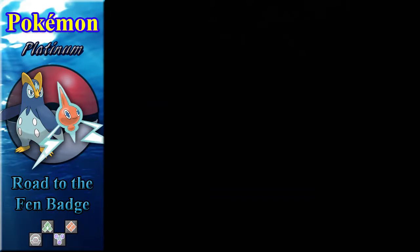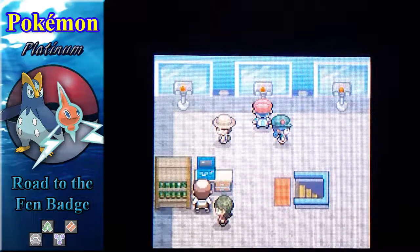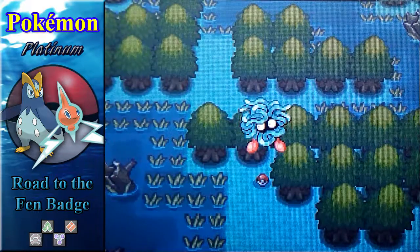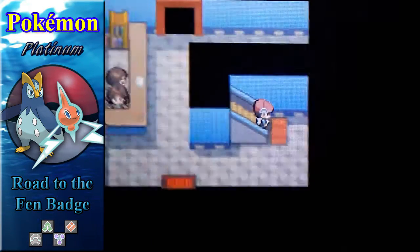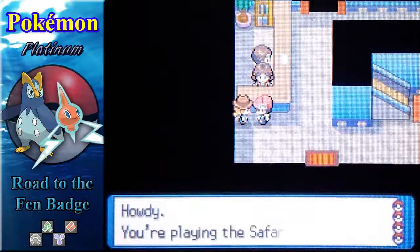Looking through the binoculars costs 100 Poke Dollars. I can see Tangela, Quagsire, another Quagsire, and Skaroopie — ooh, that's a good one, I'll go over that in a few minutes. If you look through twice, it shows slightly different Pokemon. Yanma, Wooper, more Tangela. That Skaroopie is never set in stone to be in a certain place, so you've got to look around to find it.